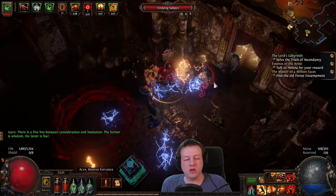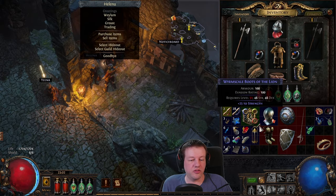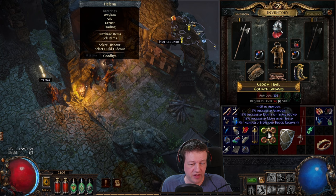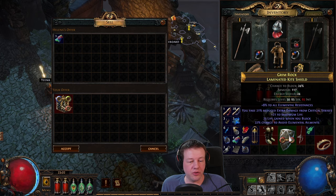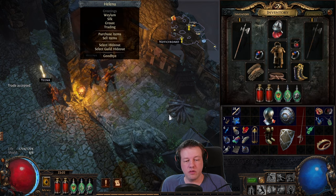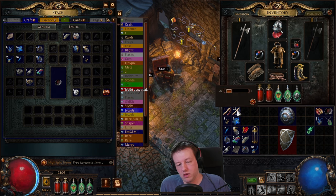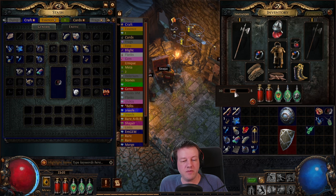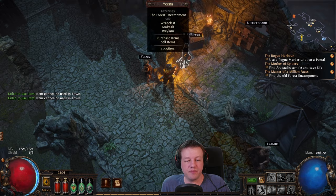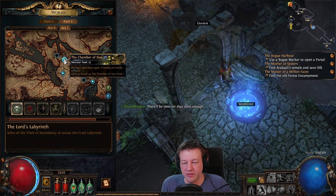Once we've got this, we're going to log. Talk to Helena and she will give us a pair of boots — 106 armor, 7% increased armor. We'll keep our current ones and sell those. That shield is actually really good for an early shield, so I'm going to stash those. I am running dangerously low on Scrolls of Wisdom. I don't need this many portal scrolls, so I'm going to grab about 13 of them and sell them to Helena — they will sell for wisdoms.